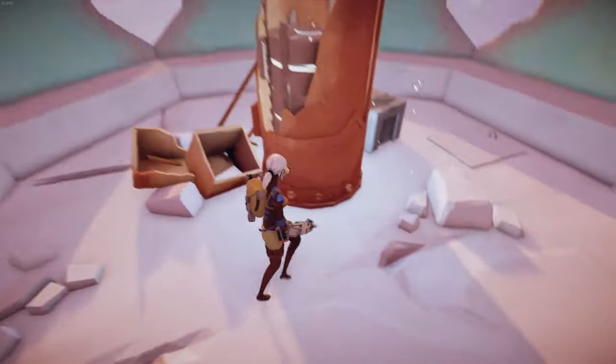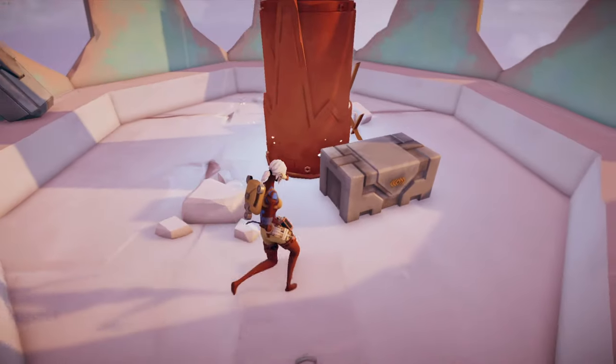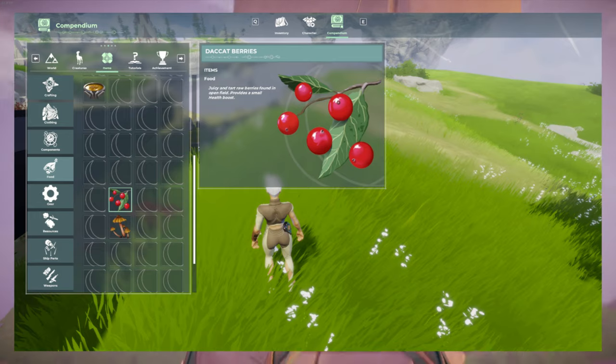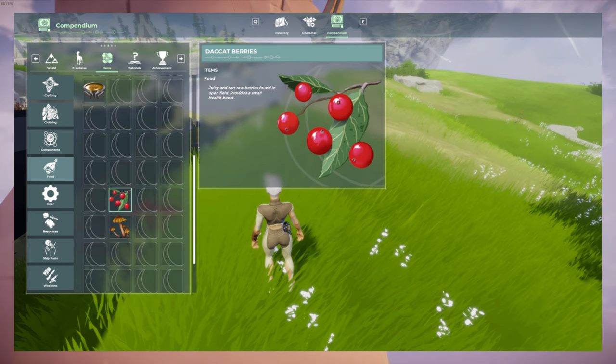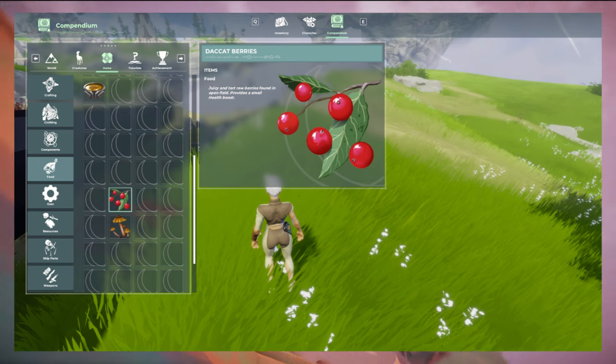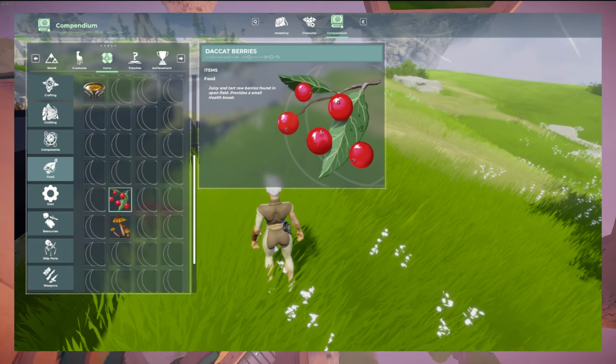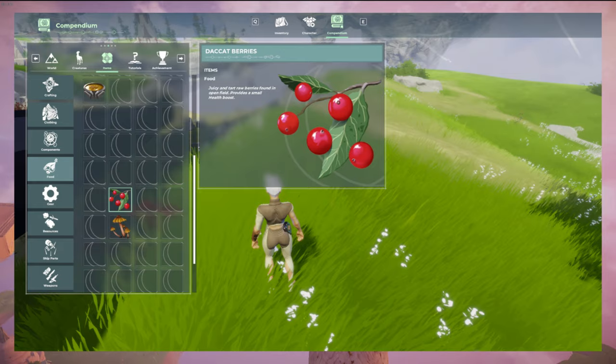To start off, we begin with the team's UX designer Ellen, who has been working on what appears to be an updated look at the compendium. Here we see the different item categories and acquired knowledge formatting in the book, which now seems to have actual designs in the empty slots, and item images and descriptions along with more detailed icon art on the side panel.